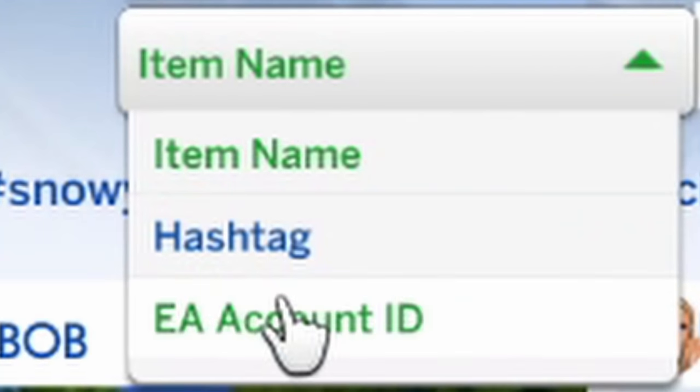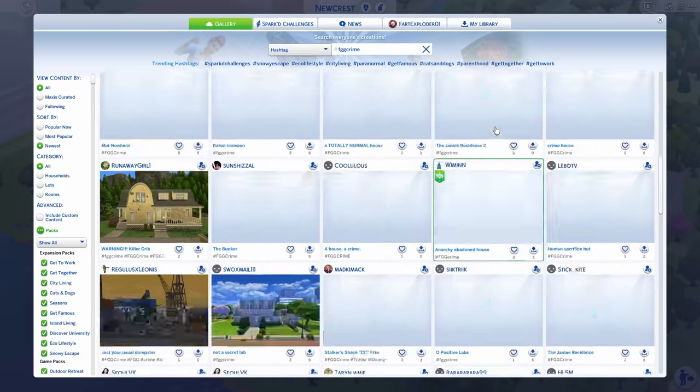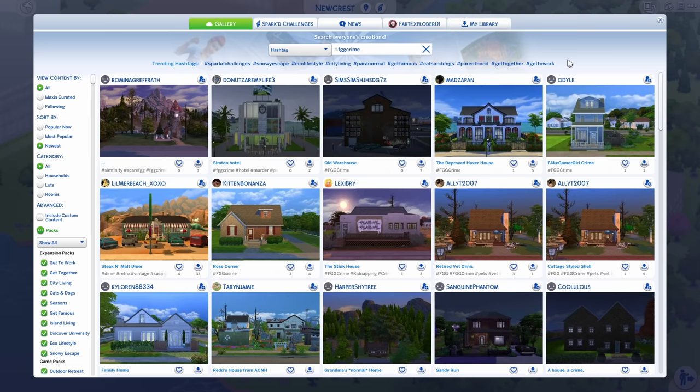If you go to The Sims 4 Gallery, press hashtag, and type in FGGcrime, you get a whole lot of illegal builds, and we're gonna be going through some of them today.